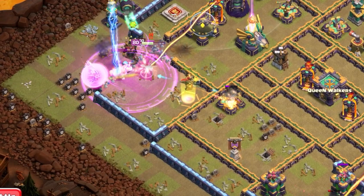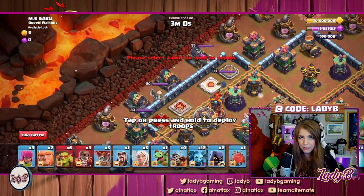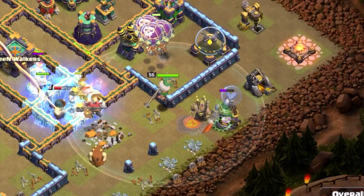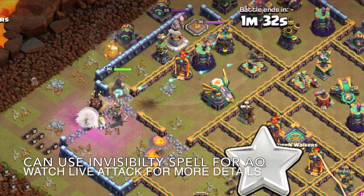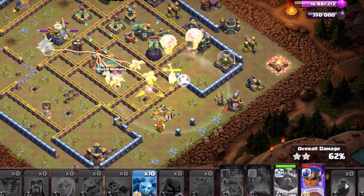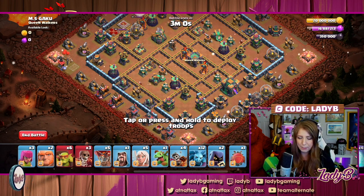By the time that's all done, the king might be down for the count. Pop your queen's ability to push through — you need to get the royal champion down, the eagle down, and the warden tower. Your royal champion cuts through from the six o'clock side with the three remaining dragon riders, and the warden comes up from the three to four o'clock side. Invest most of your rages with the queen to keep her alive, and try to reserve two freezes and the invisibility spell.